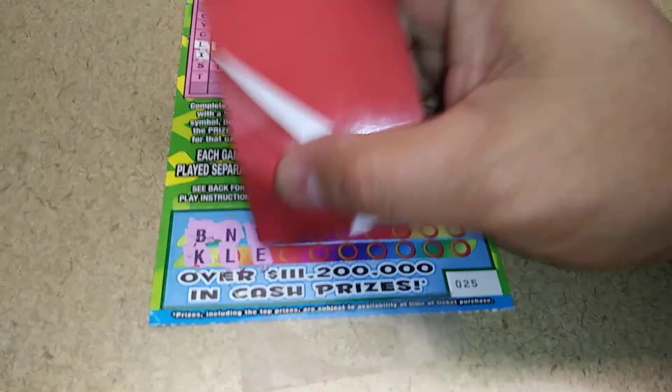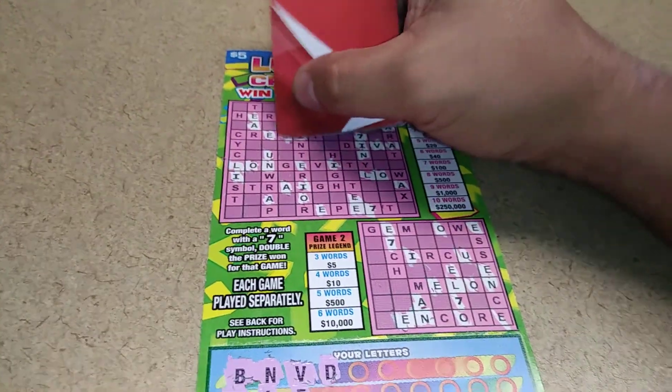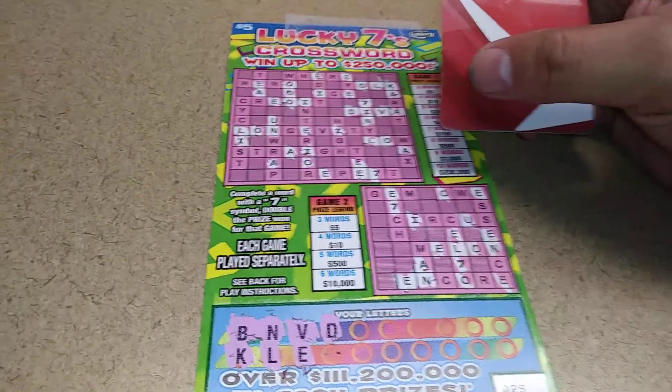Nothing else out of the ordinary. There's an E. A letter D — there's a D. We got the word Diva. So we have one word on top, one word down below.